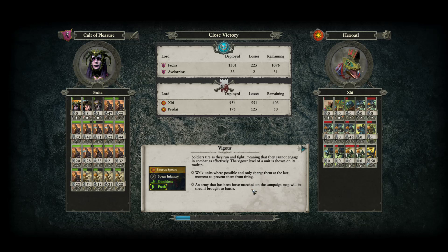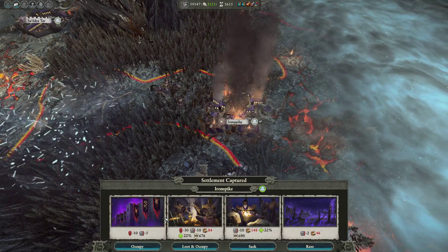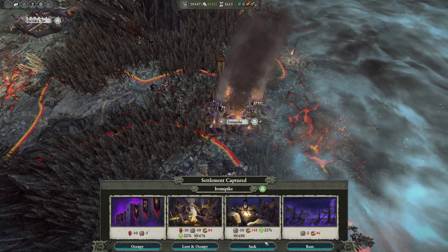That cold one summon absolutely wrecks your artillery. There's not really a whole lot you can do about it, apart from leaving a unit behind ready for it - and there's no guarantee they're even going to put it in the spot where you put them. I think we need to sack and occupy it because we want to get that replenishment rate.